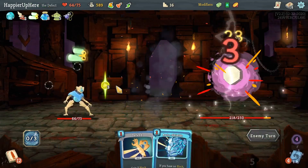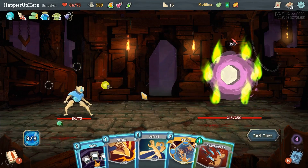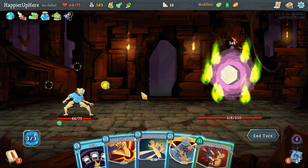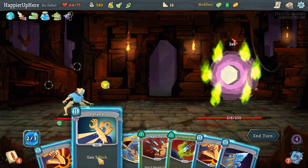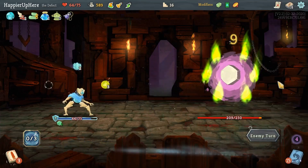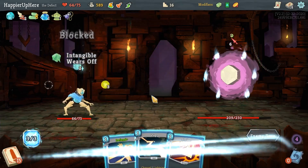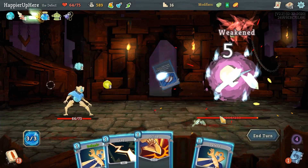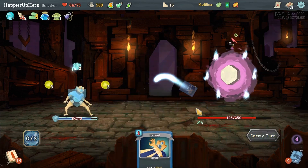I still need to defend against six and I'm a little worried one Defend won't be enough, but I can do Defend and Cold Snap. I also have the Speed Potion for emergencies, but I'd rather keep it. Let's do Strike, Zap, Defend. Another 10 — Auto Shields is perfect here. Cold Snap — two Frost orbs are better than one.